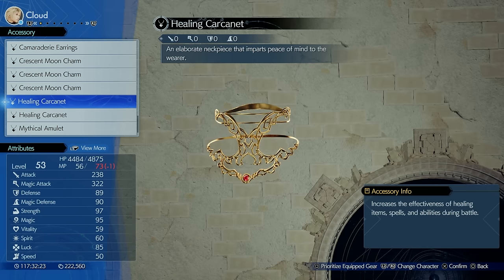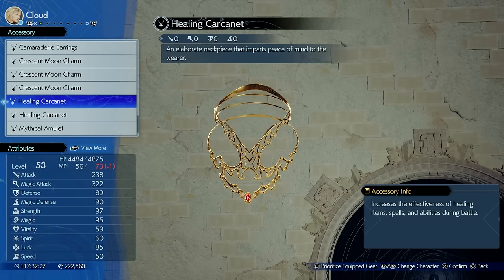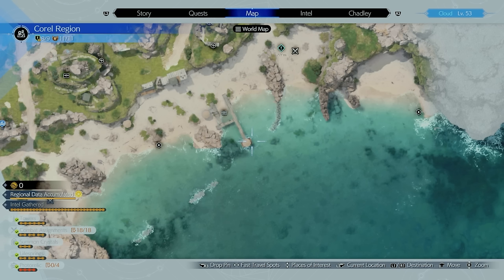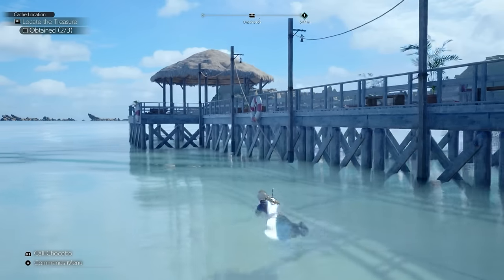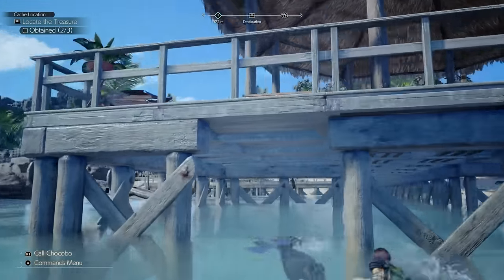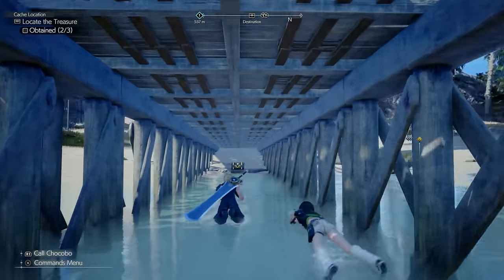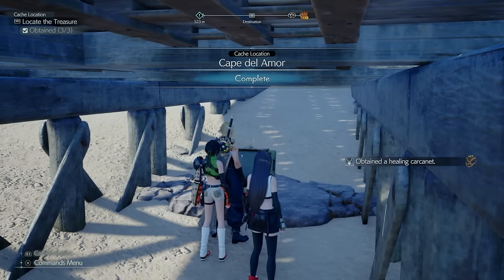The Healing Carcanet increases the effectiveness of healing items, spells, and abilities — a really good accessory to have. To find it, head over to the Cape Del Amor area, make your way into the water, go around the entire dock until you find the entryway, go inside the dock, and find a chest all the way in the back. This is something you can get right out of Costa del Sol.